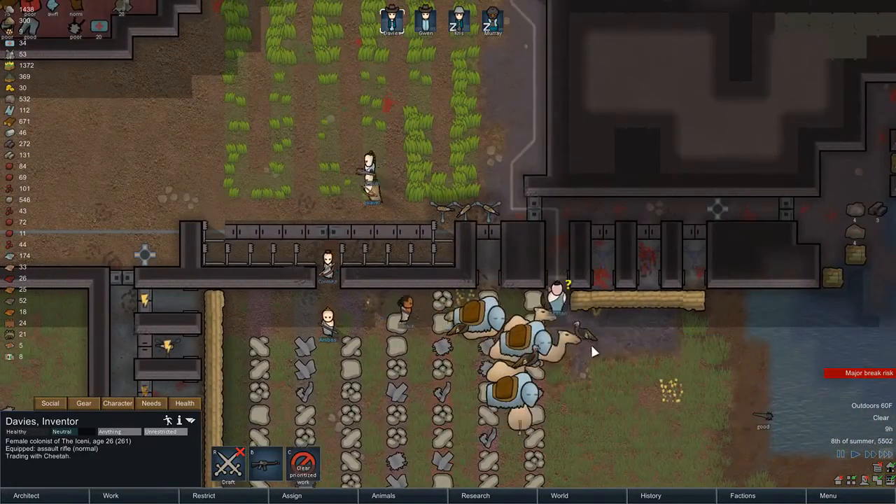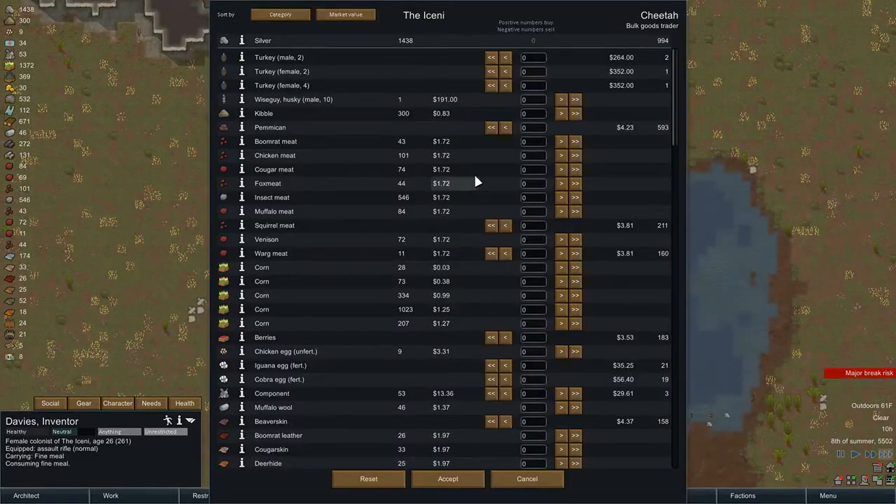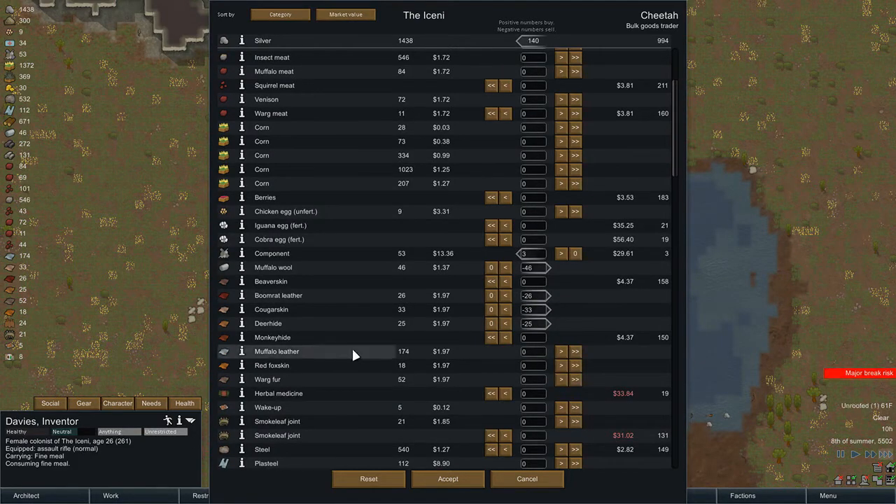There's another trade convoy. I'll wake Davies up for that. I could sell off all this insect meat for a tidy profit, but that's about all the money they have, so that's probably not the route I'll go. I could get an army of iguanas - that'd be weird. I'll sell off all the wool except for the muffalo wool.